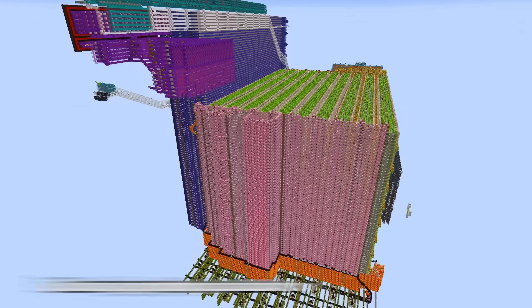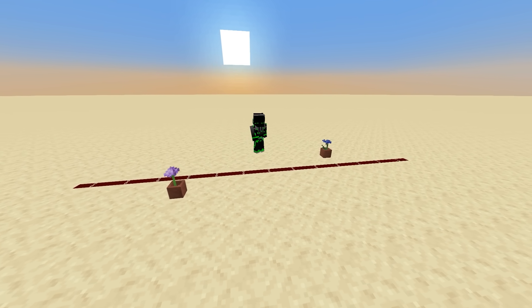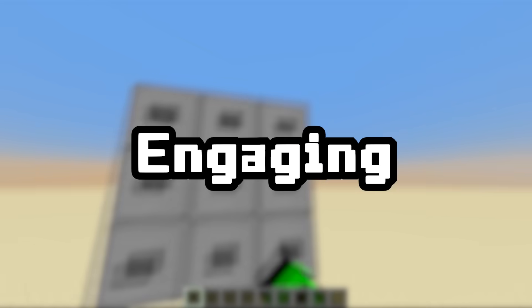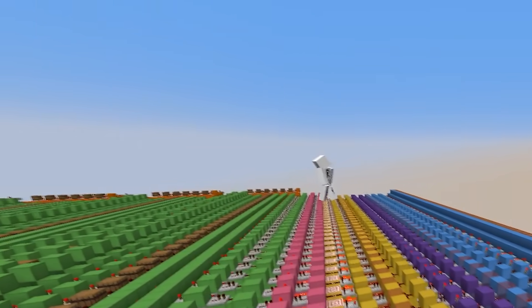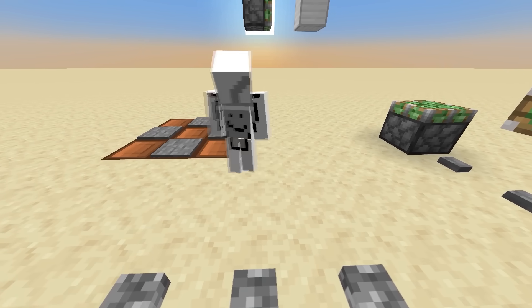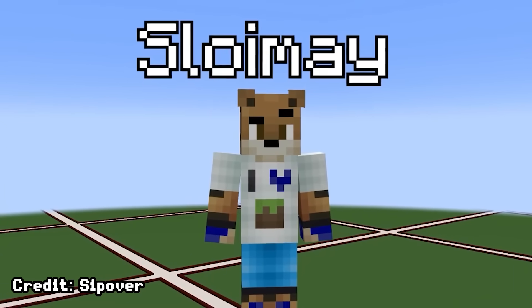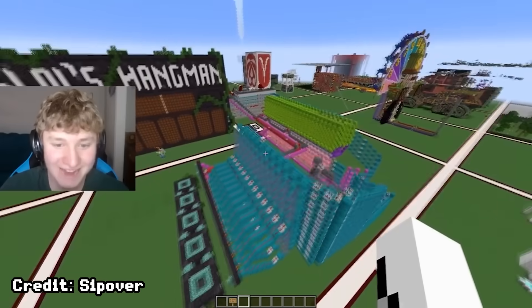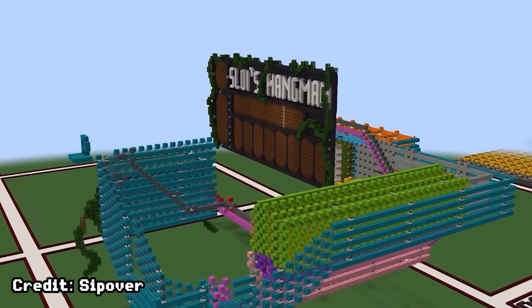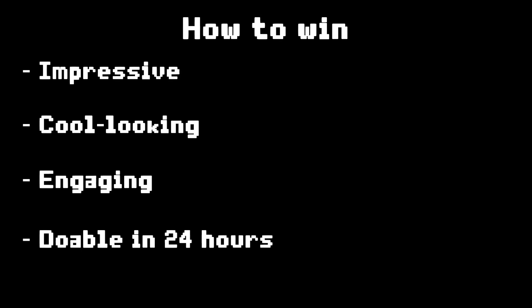The impressive and cool-looking parts we weren't too worried about. But for engaging — that's the most important part. Sipover was going to visit our build when we finished, so the more things there are for him to do, the more likely he is to give us more screen time. We knew this as a fact because Sloyme literally won Sipover's last Redstone competition by building Hangman — not the most complicated thing, but so engaging it won the judges over.